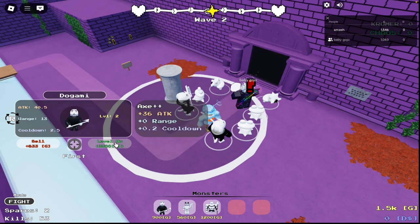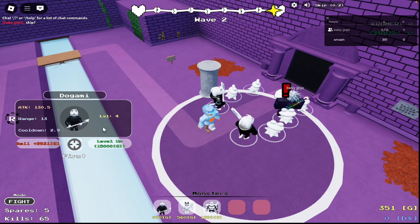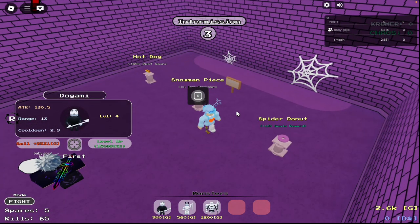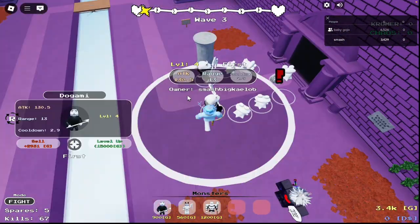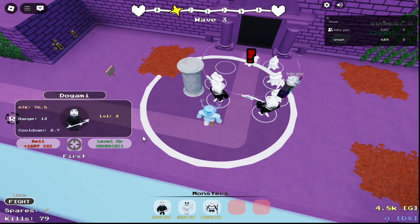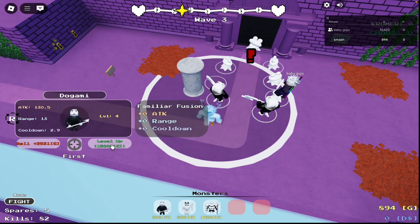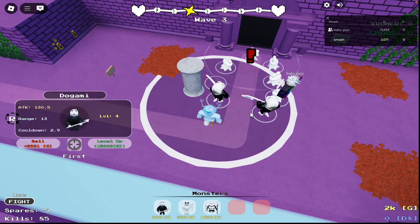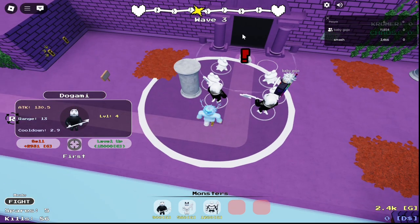I forgot how many ways this goes up to. I'm gonna upgrade the guy again — should we go for the spider donut? Let's go for that, gives us a little bit more per thing. So this guy does 76.5 damage. After upgrading again we have another one that is 130.5 damage.